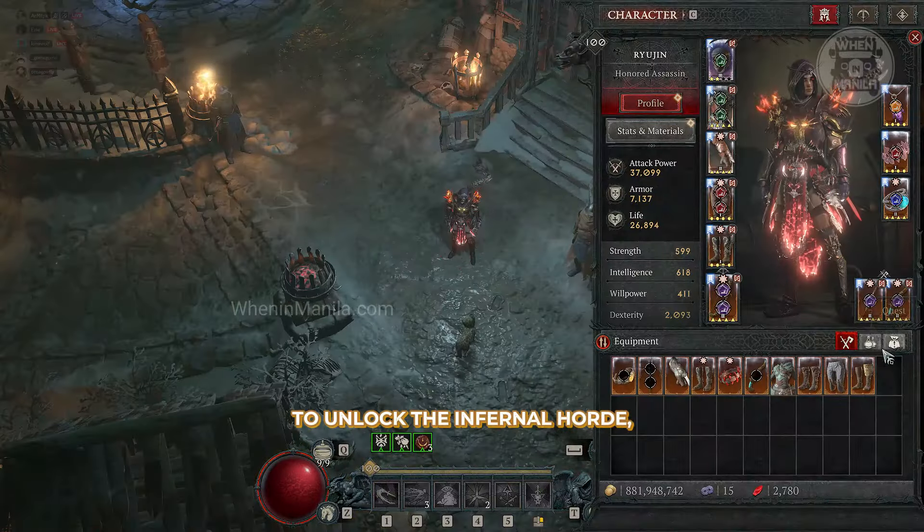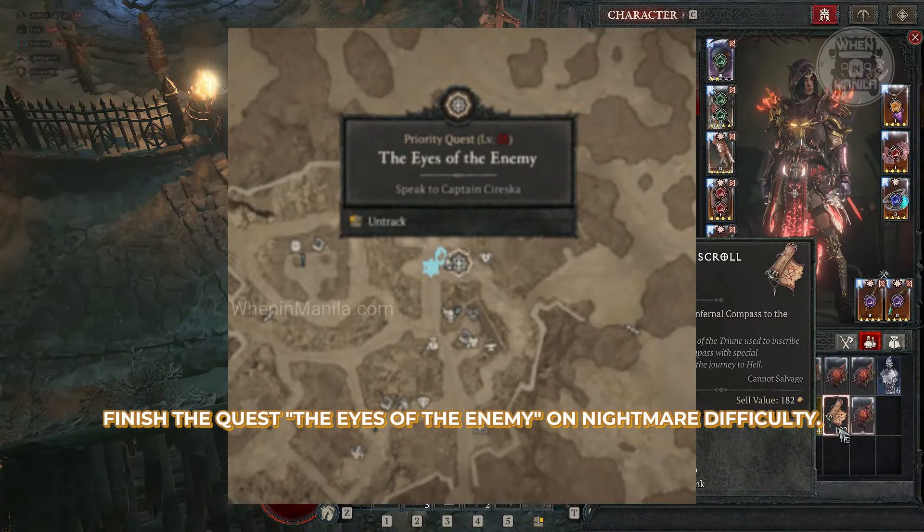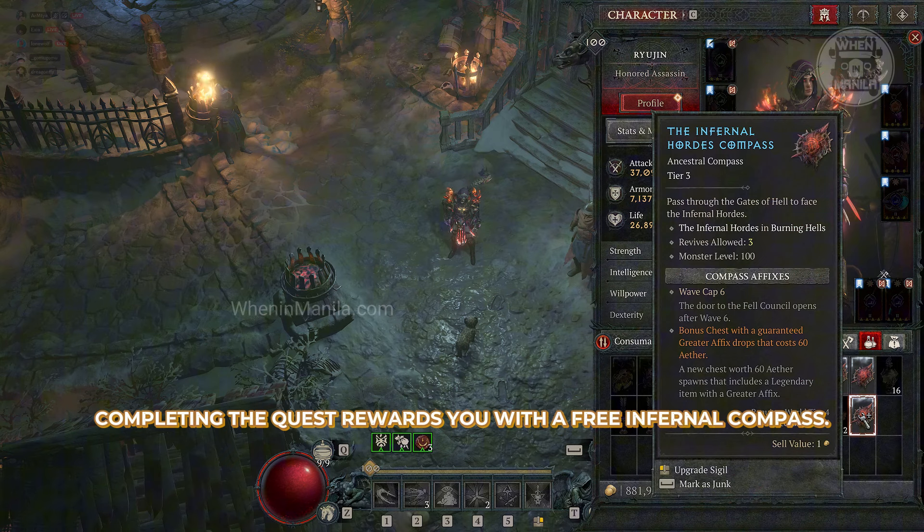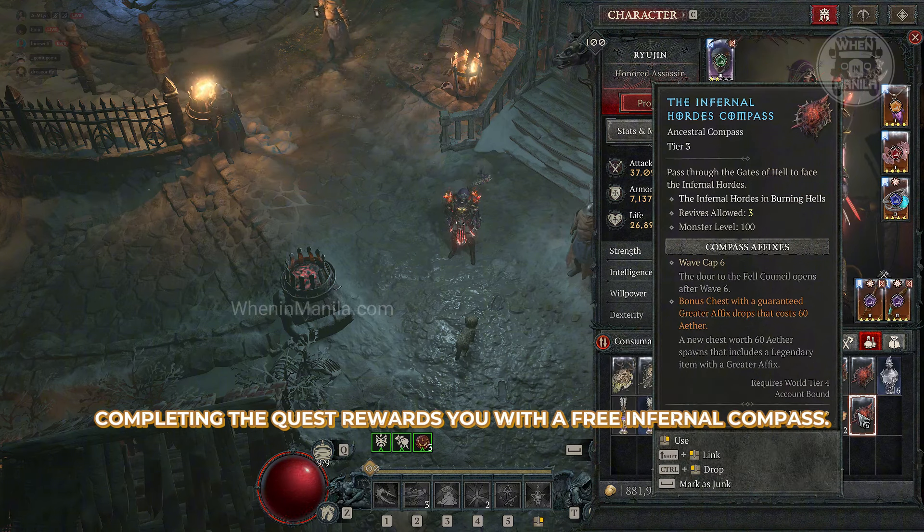To unlock the Infernal Horde, finish the quest The Eyes of the Enemy on Nightmare Difficulty. Find Locren and Estelle in Zarbinset Ho'Wazah. Completing the quest rewards you with a free Infernal Compass.